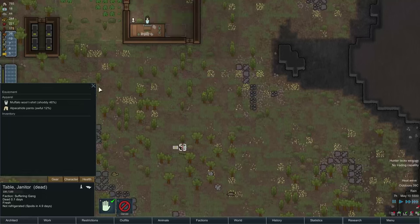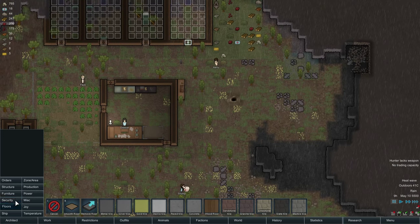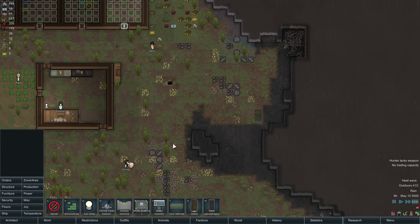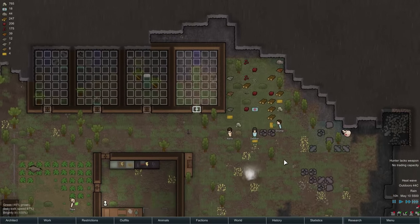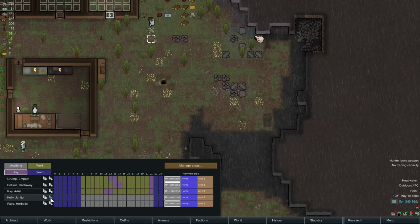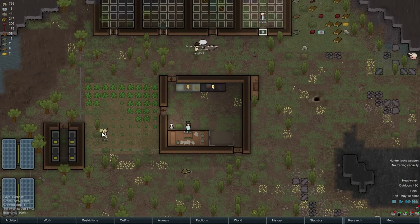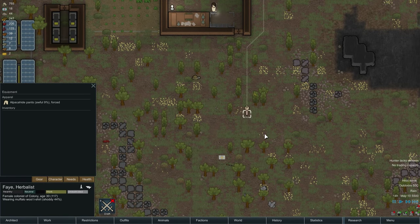Gear - some terrible pants and a t-shirt. Let's build... put a grave in the ground before people start getting sad. I hate it when the people get sad. We never gave Kelly a... we got two new people that need restrictions and stuff. Faye, you're naked, aren't you? Yes. Come put these pants on - I know they're awful quality, but some pants are better than no pants.